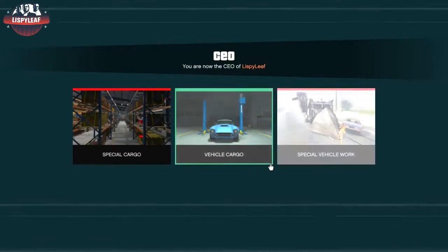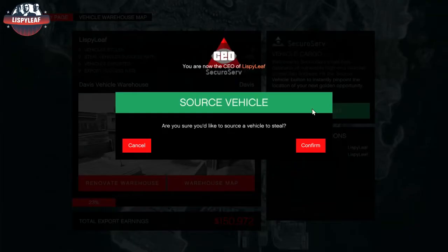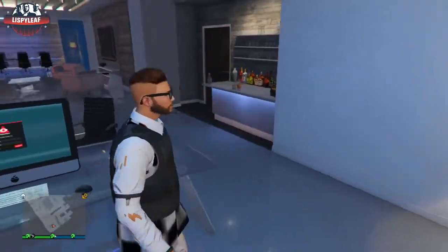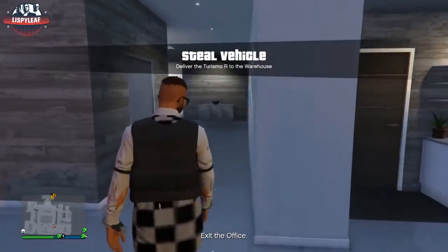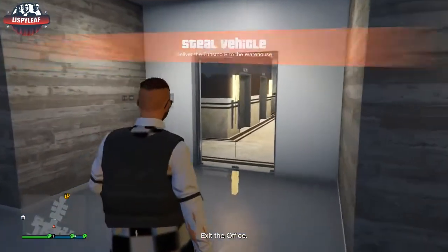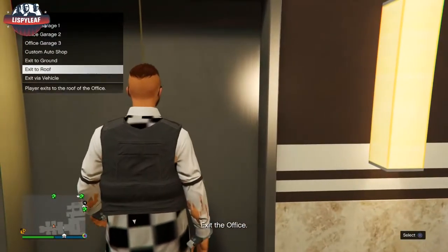So you do require one friend and a CEO organisation building. Head over to your computer, go to Vehicle Cargo, and source a vehicle. You and your friend actually need to have the same CEO organisation warehouse — meaning you both deliver cargo to the same warehouse. This sounds complicated but it's really easy.